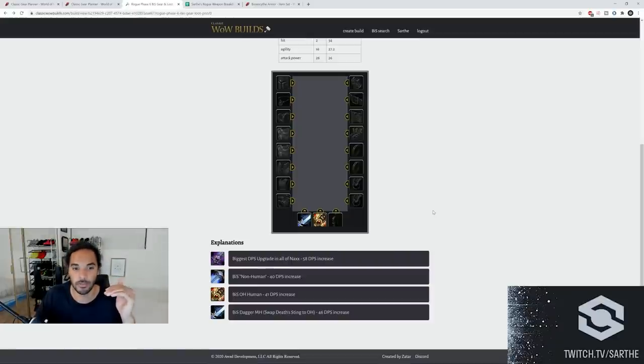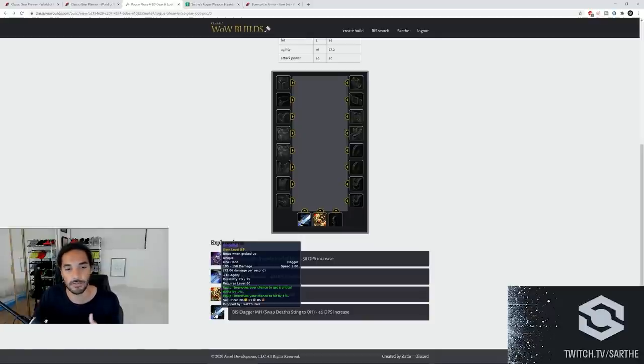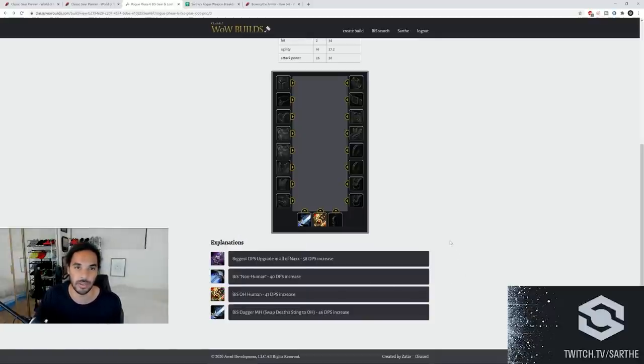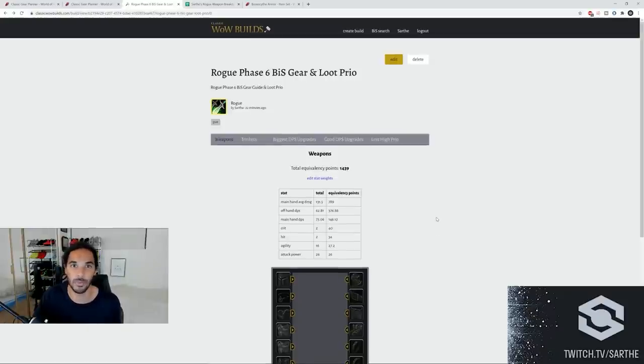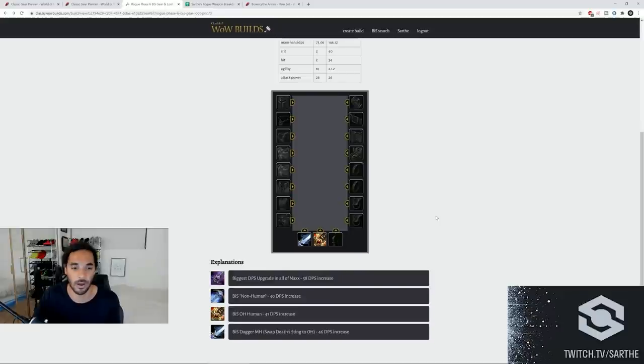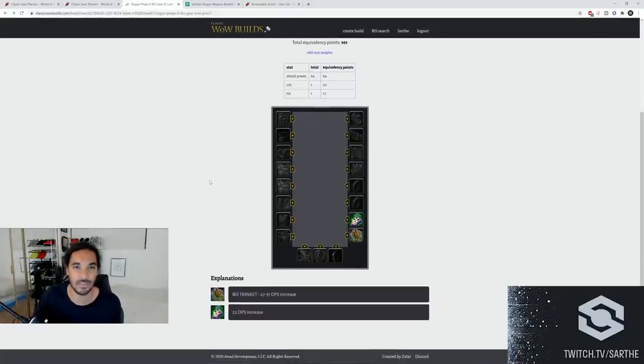You can prioritize some of the off-meta weapons and still have massive DPS increases, just not that crazy meta DPS increase. Looking at the numbers: Gressil itself is a 58 DPS increase. For non-humans, Hungering Cold is a 40 DPS increase. For humans, you'll get a 41 DPS increase from Iblis in your offhand. As a dagger rogue, swapping Death Sting to offhand as you get King's Fall is a 46 DPS increase. Be aware all your warriors are going after these items, and tanks will likely have prio on Hungering Cold to use with Thunderfury.